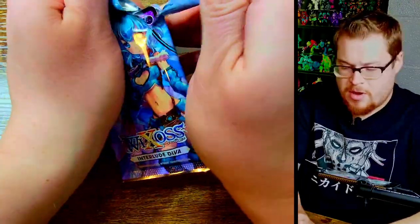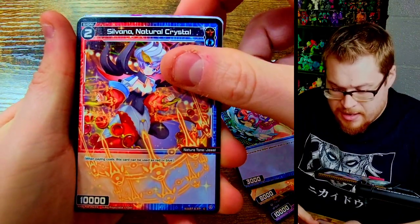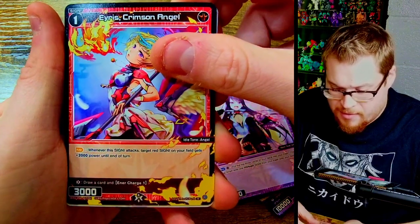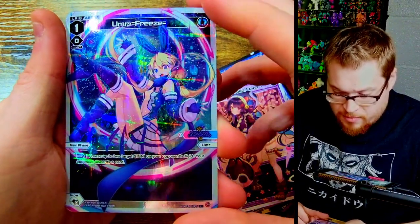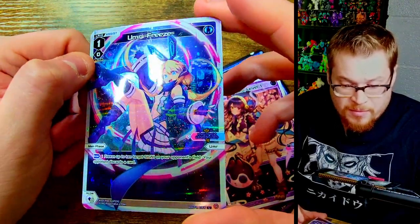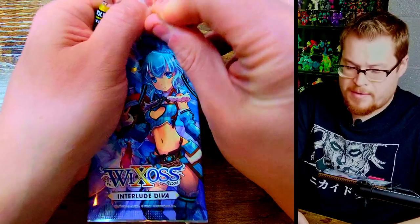Next pack - we got our Code, Angel again, Sylvia, Gundo Gundo - that's funny - Iris, Crimson Angel Center, Tokyo level one. Love her character. And then we've got Umara Freeze as an L card in a nice foiling. That's sharp, really cool. I love the look of that - it's just spiraling out, it has a really nice 3D effect on it.